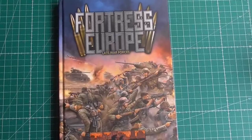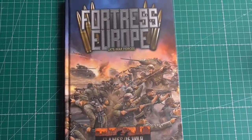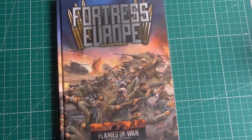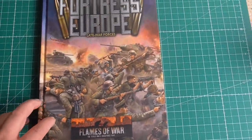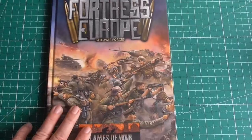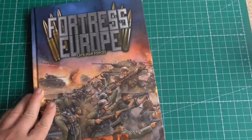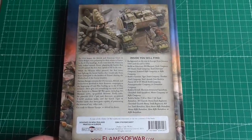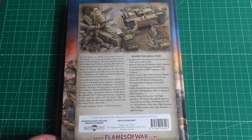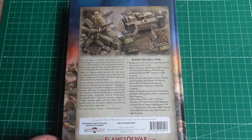Hello YouTube, here is Jens from Tabletop Generals, and today I show you the new book Fortress Europe Late War Forces from Battlefront for Flames of War. It's a 125-page hardcover, fully colored book with all the information you need to field the Allied, Soviet, and German forces with the new point system into your late war battles.